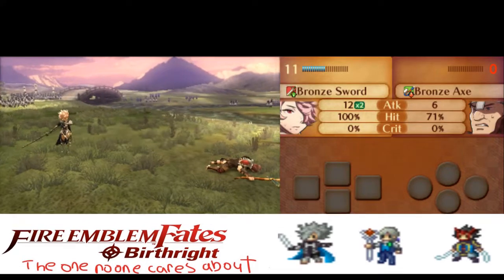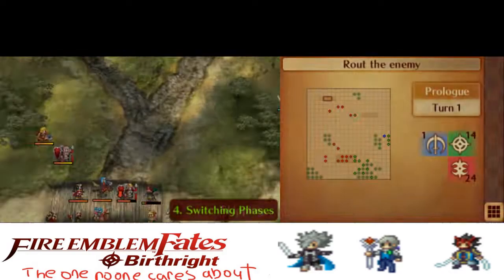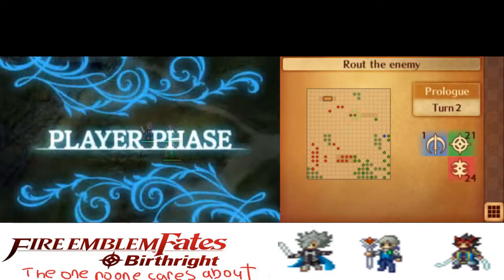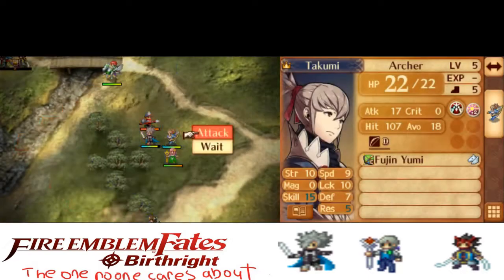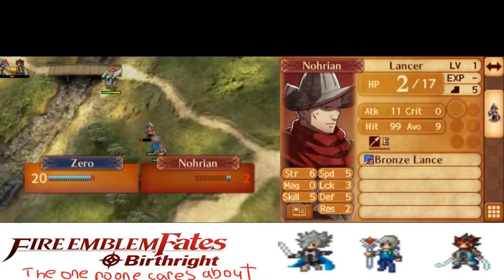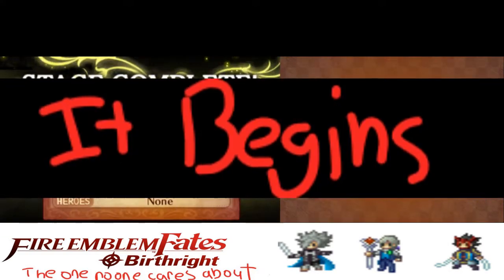Just to quickly clarify, there's not really much to talk about with these chapters, so I'll just briefly go over them. For Prologue, I essentially just have Corrin attack the fighter on Turn 1, have Takumi attack stance on Turn 2, and then have Corrin take the kill. If a clear uses a previously existing strat, I will credit the person at the beginning of the video in the title and have a link to the clear in the description.